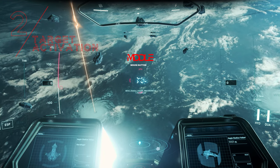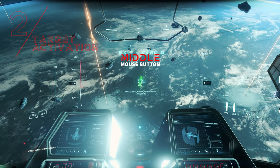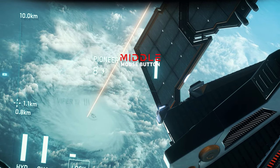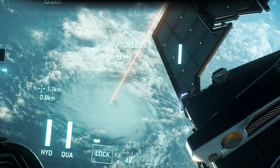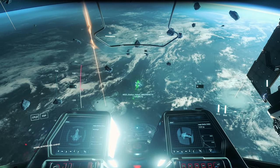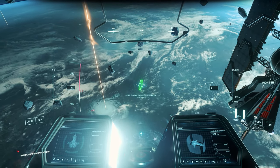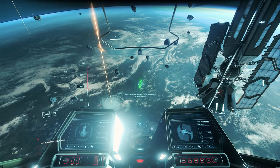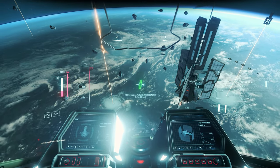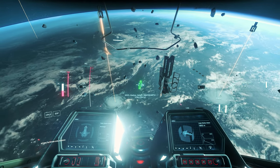For a successful target acquisition, represented by a green confirmation as well as an extended acquisition via additional bars, we must keep a minimum as well as a maximum distance depending on the missile type. This is represented by the range indicator to the left of the missile selection and turns red when we are out of range. A guided firing is already possible after a basic acquisition and the green marking, however a maximum hit result is given after the extended acquisition.